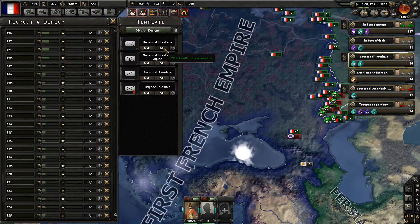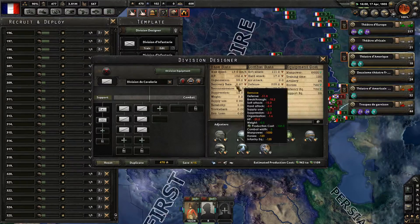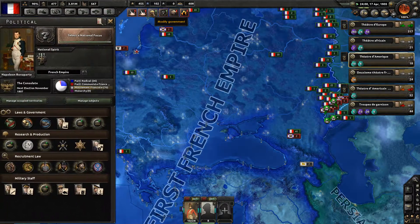I will change the template here — Division de la Cavalerie. I'll remove this and set three here. Now it's fine — we need 65,000 horses, which is rather acceptable.